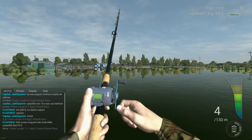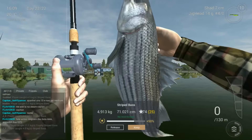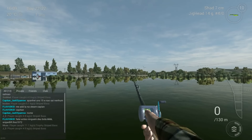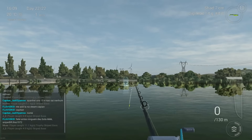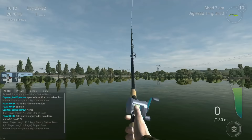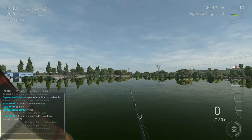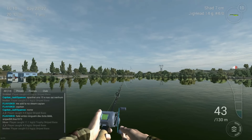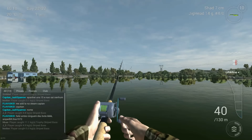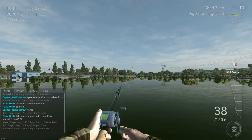Most of the time you can see what kind of fish you have on — if you have a regular fish, a trophy, or a unique — because they act differently. The regular sized fish, the small ones, they are very fast. And the trophy and the unique, they are big fishes, fat and slow, so they don't move as fast as small fishes. You will learn how to see what kind of fish you have on.